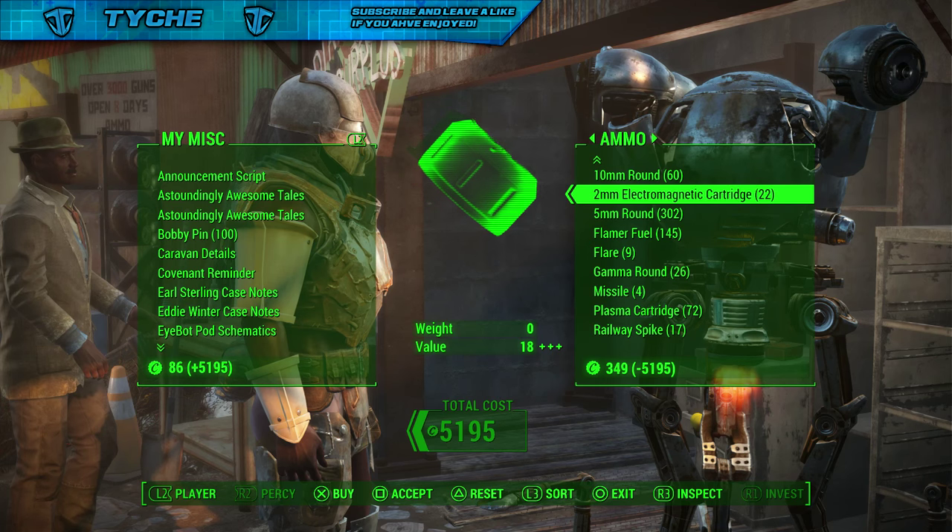I'm going to leave this here — I hope you guys do grind this out and let me know how much stuff you can get. If you grind this out for a bit, you could probably buy everything off one vendor in less than an hour. Do it for a couple of hours and you are going to be absolutely minted. Even if you buy things you don't want, you can sell them back and gain the caps anyway.